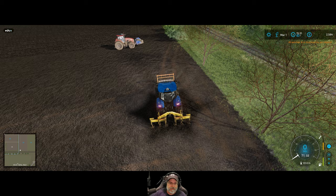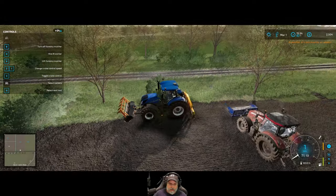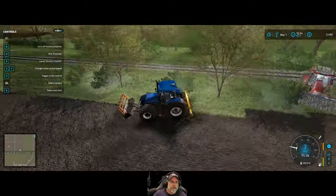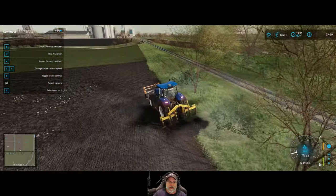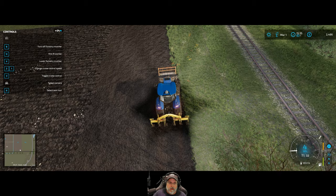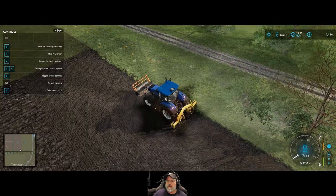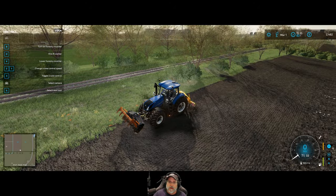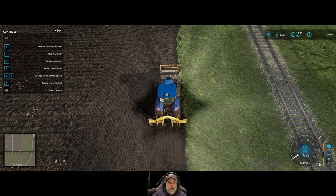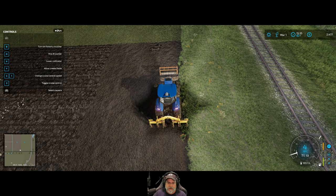Let's see if we can get rid of this shrubbery. I'd like to see if I can do it without dropping the mulcher so I don't dig up the ground. We'll let this guy get turned around first. I wonder if I should just clear all these trees — it's gonna make it a little bit easier, especially for workers. Yeah, maybe I will. Let's also fix this since we're here.